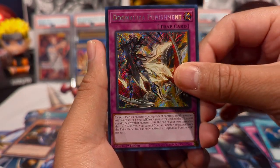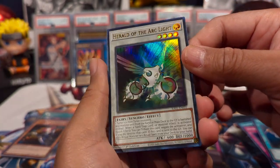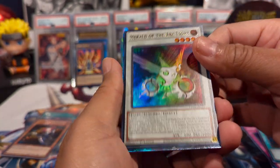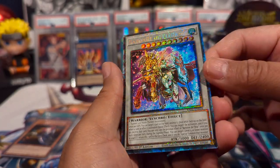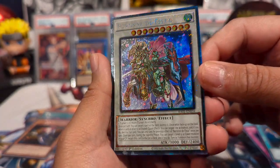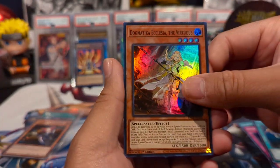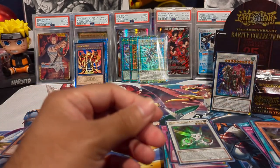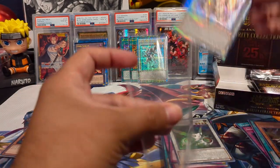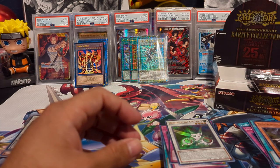We have Reinforcement of the Army, Dogmatika Punishment as a secret, Herald of the Arc Light as an ultra, and then a collector rare: Baronne de Fleur! This is the card I was talking about earlier — powerful card, powerful card. Then we have Dogmatika Ecclesia as our super. Man, we're sleeving a lot of cards.